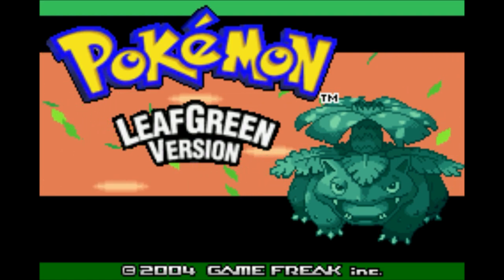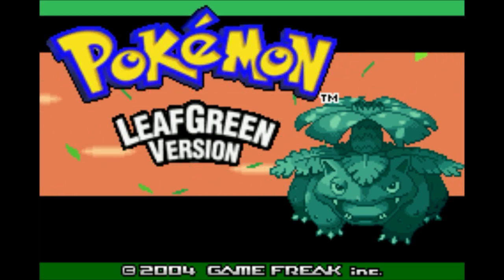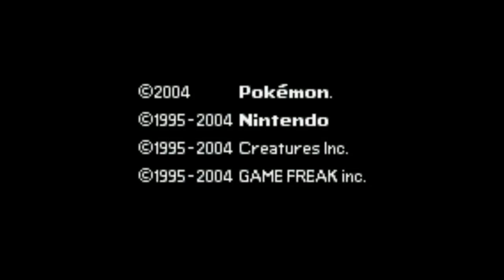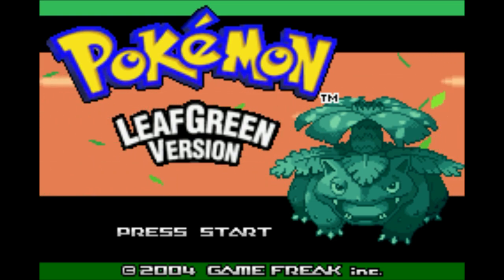In Japan, the original games were released as Pokemon Green and Pokemon Red, whereas in the US it was Pokemon Blue and Pokemon Red for whatever reason. I don't know why they skipped out on Green, but oh well. So we got Leaf Green and Fire Red instead of like Aqua Blue and Fire Red, which is fine.